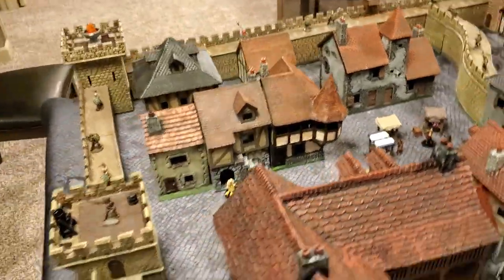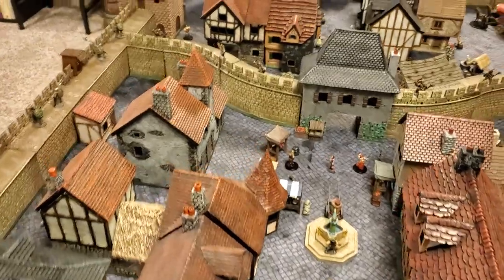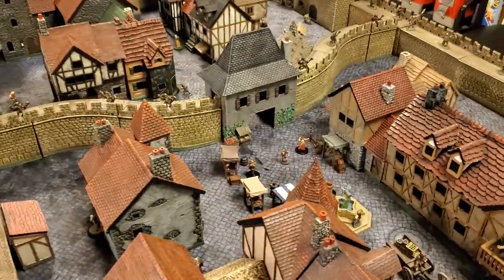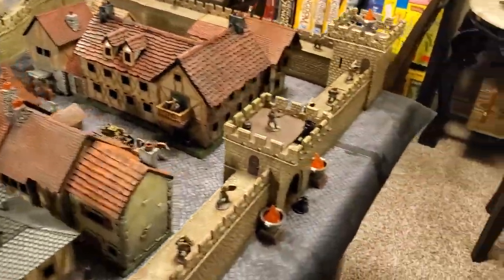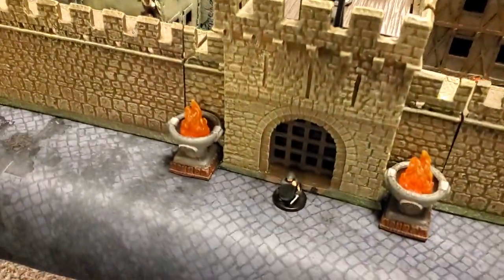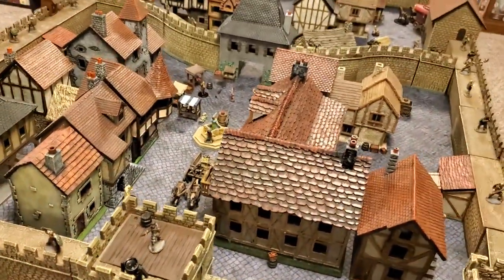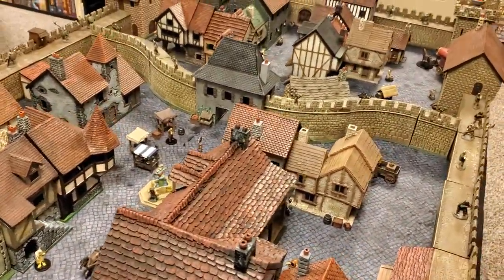The way this works is there is a thief phase and then a town phase. In the thief phase, you can take up to two actions of three possible choices, which include moving, attacking, and robbing.